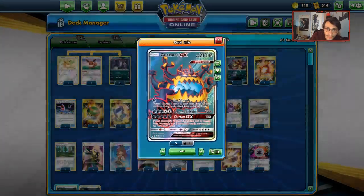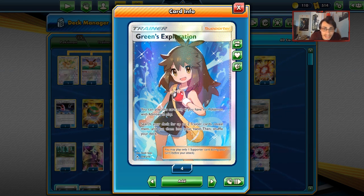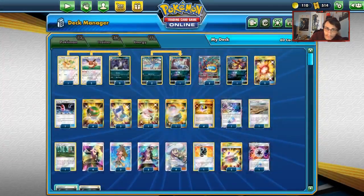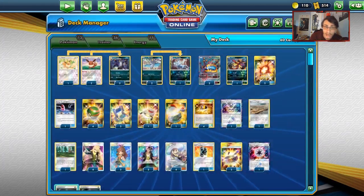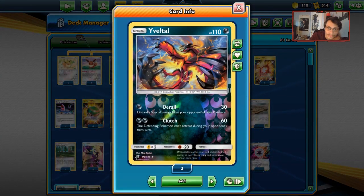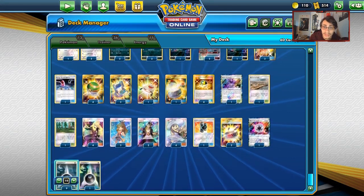The way we're going to build up Guzzlord is through Green's Exploration, which allows you to search for 2 trainers and put them in your hand — so you get double Beast Ring and then Beast Ring your Guzzlord. You can't use Green's Exploration if there's an ability in play, so I've made sure not to run any ability Pokemon. That's why there's no Hoopa, Lele, Marshadow, or Jirachi in this deck. The only ability Pokemon is Eevee, but Eevee will evolve into Umbreon. I'm also playing the Lost Thunder Eevee just to be cautious of not having an ability-based Eevee on the bench. I'm also running Voltool for Derail — I don't really need it as an attacker, it's just nice for the free retreat.